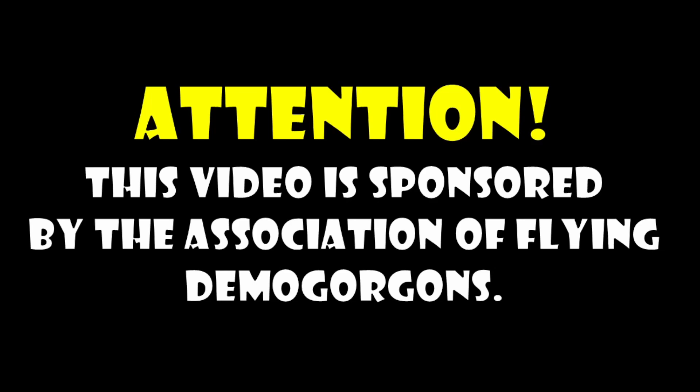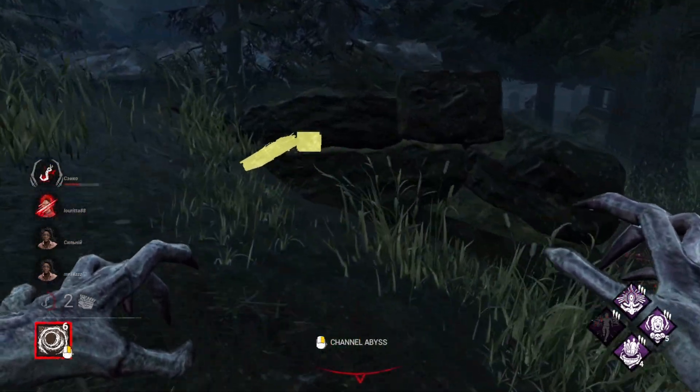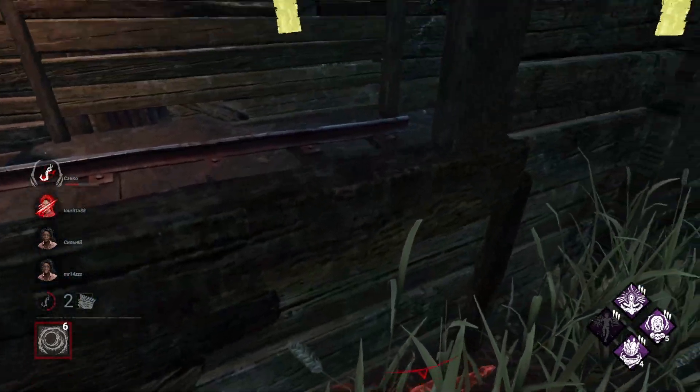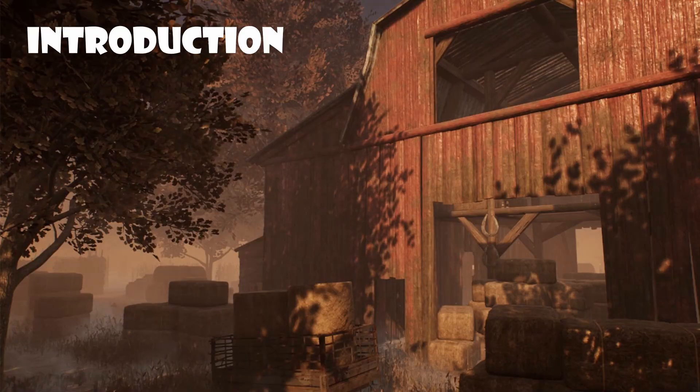This video is sponsored by the Association of Flying Demogorgons. Welcome everyone, it's Miniatron and today I'm going to be talking about the Coldwind Farm. I'm going to be taking a look at the unique structures and buildings in all of those maps, and explaining in detail how to loop them as survivors and how to chase in them as killers. And without further ado, let's get straight into it.